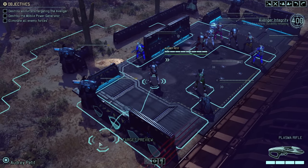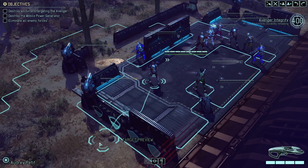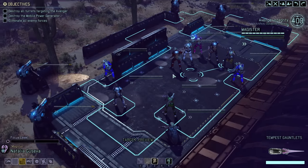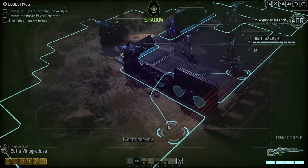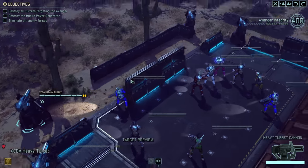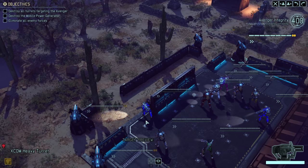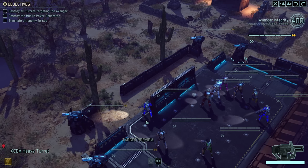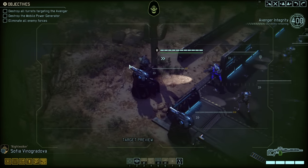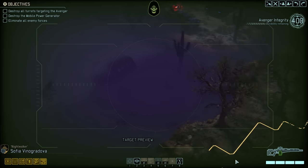We got another Grenadier and a Rookie, plus another Rookie. So: two Grenadiers, two Snipers, one Ranger, one Specialist, and then a higher-level Templar and a higher-level Reaper. Our saving grace will be that there are XCOM turrets - the author apparently has listened and built a Defense Matrix, which is a phenomenal decision, one of my favorite buildings because it prevents you from one of the very few situations where you can actually lose the game.